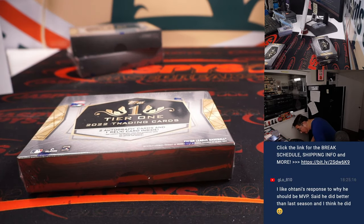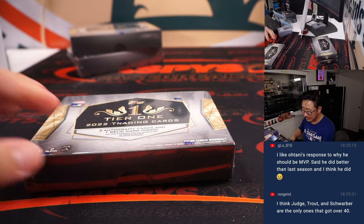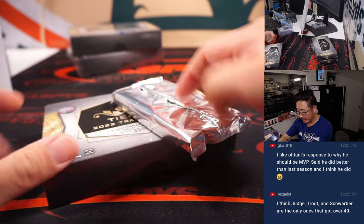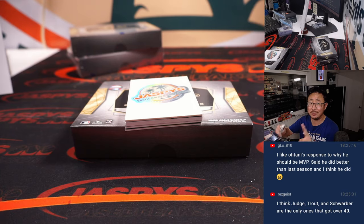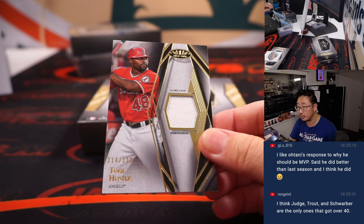Three boxes to go — a nice little 16-box baseball mixer. The second half is basically a half-case Tier 1 break and half-case Clearly Authentic break. We've got the second half in the store right now at jaspeyscasebreaks.com — pick-your-team mixer, it's pretty rare. There's Torii Hunter for the Angels, 214 out of 399.